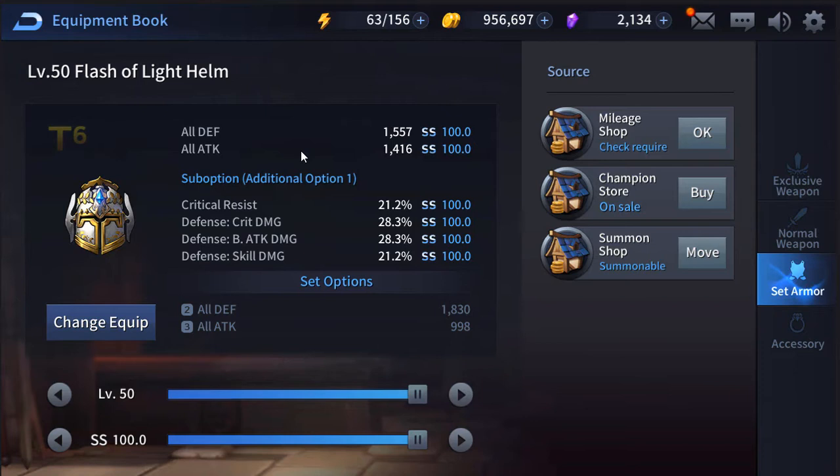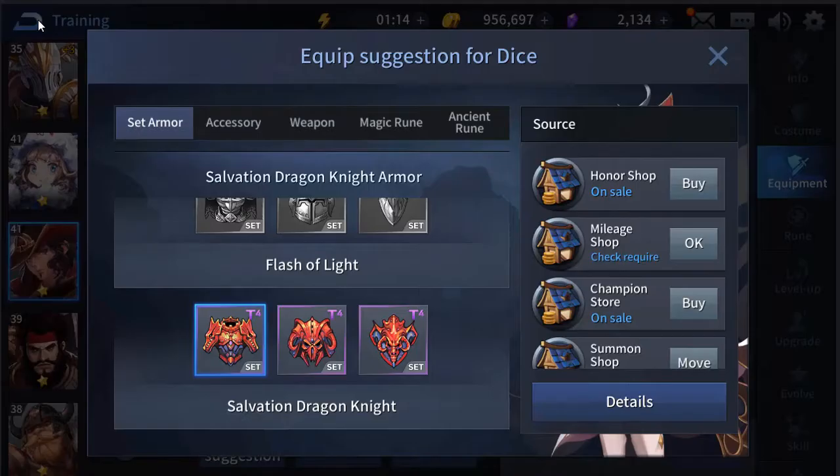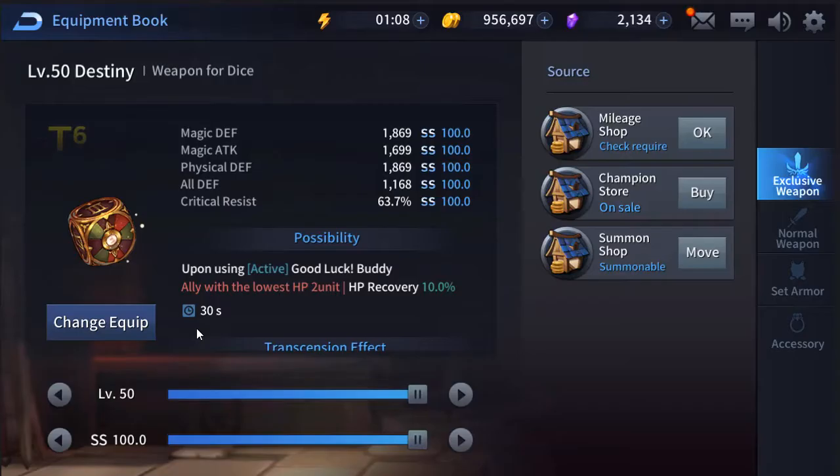His tier six set is about the same thing — it gives all defense and also gives attack, which in my opinion would be more optimal than the tier four set if you can pull it, but that is RNG-based. His tier six exclusive weapon boosts magical defense, magical attack, physical defense, and all defense again.